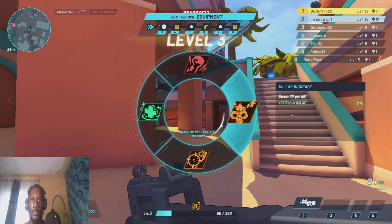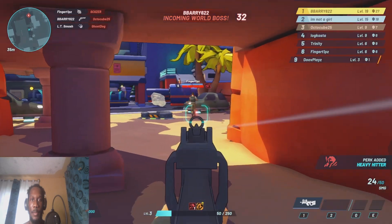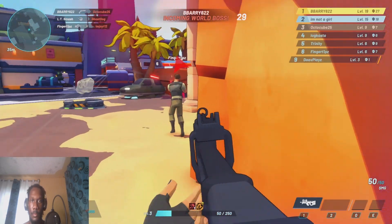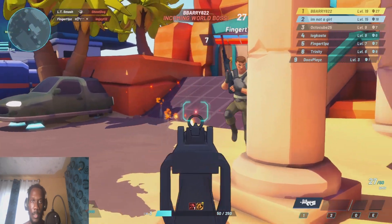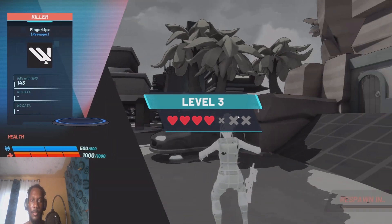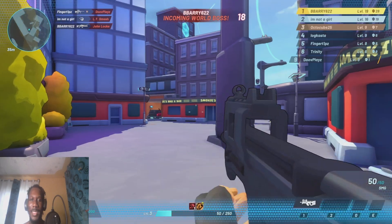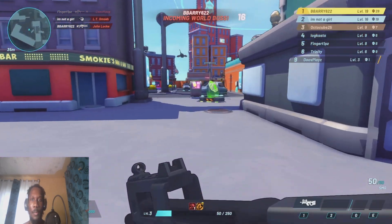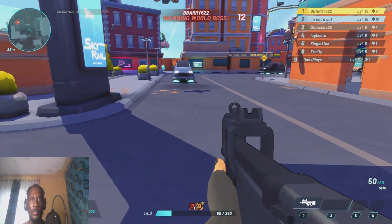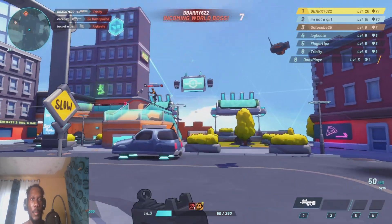Why did I pick that one? I'm not going to do melee damage — you don't do melee damage in these type of games. Is this even doing any damage? It's not doing any damage. I might not even be shooting the right people. I didn't see his bar move at all, literally none. Incoming world boss — does that mean the match is about to end?